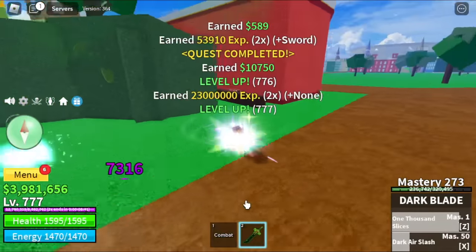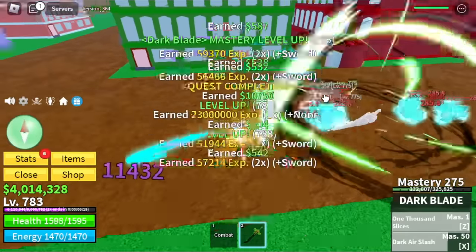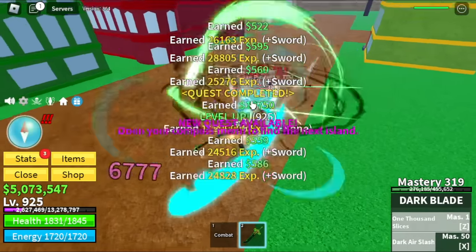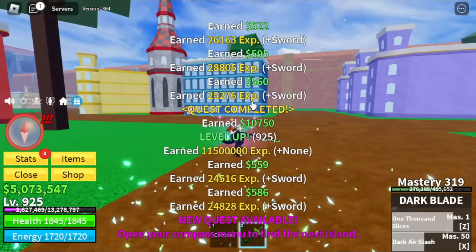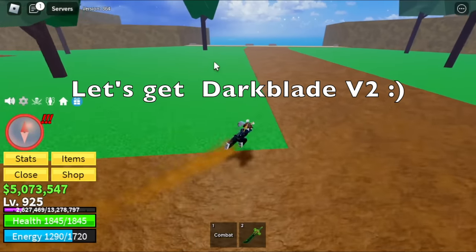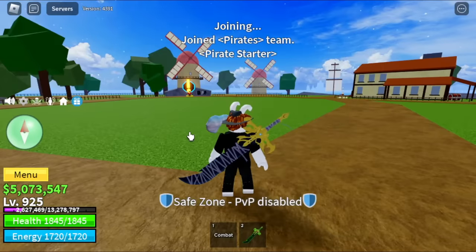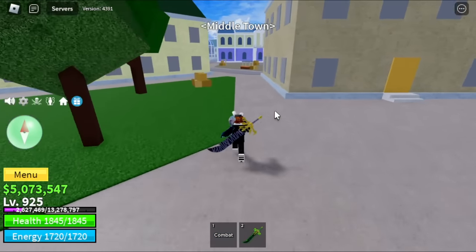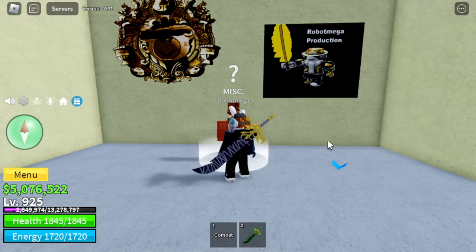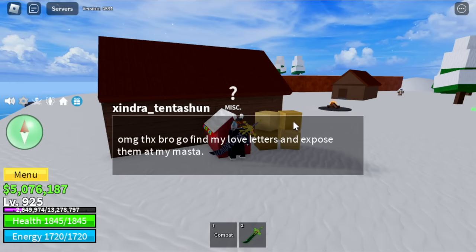Name a mob that is more efficient in grinding than this mob. At level 925, we're gonna rest on grinding and get the Dark Blade V2. Head to the first sea — Middletown. Look for a house that has a green roof. Look for Robot Mega, get the quest. Frozen Village — talk to the dog house NPC.